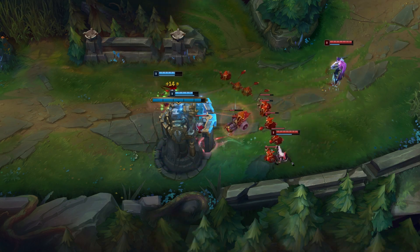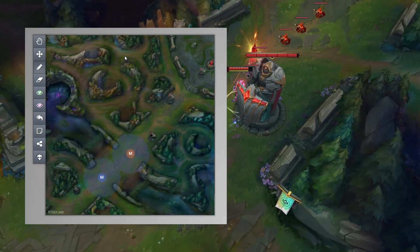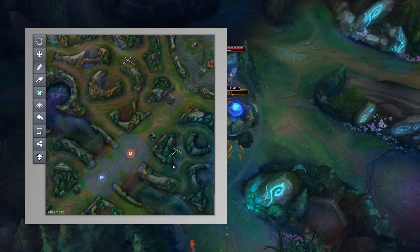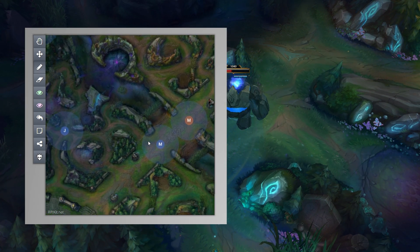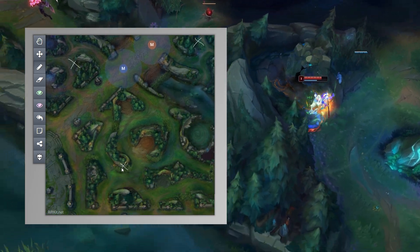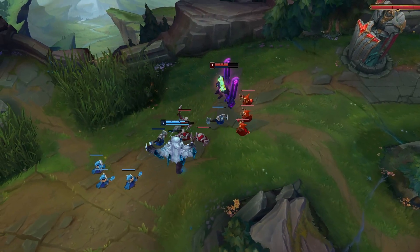That ward that spots them out on the krugs is the key that allows you to make a play bot side. Two pink ward locations that I love that go unchecked for a long time are the bush close to the red buff and krugs intersection, and the bush near the wolf camp close to mid tower. I've had wards here even in diamond that last 5, 6, even 10 minutes before they are found, and these wards give a lot of good information, especially early game.